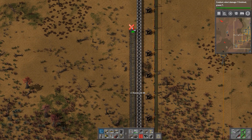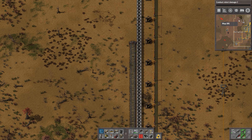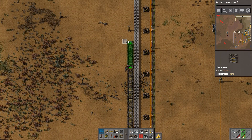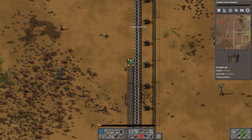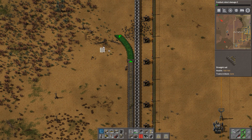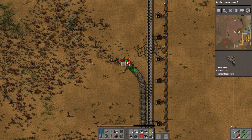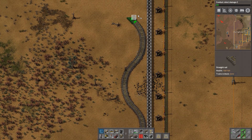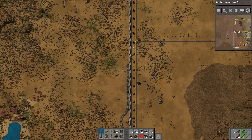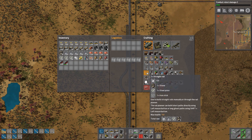We seem to be making it quite a long way. We also have to do research - combat robot damage tool - these are all non-essential bits. Maybe we want to make a little turnaround here as well so we can mine out this little patch of coal. I think this is the last of it - we made it quite a long way. We're going to have to make some more rails; I'll finish setting this up.